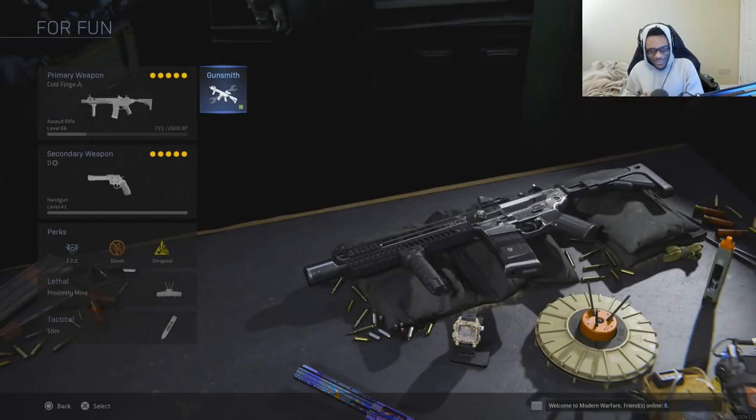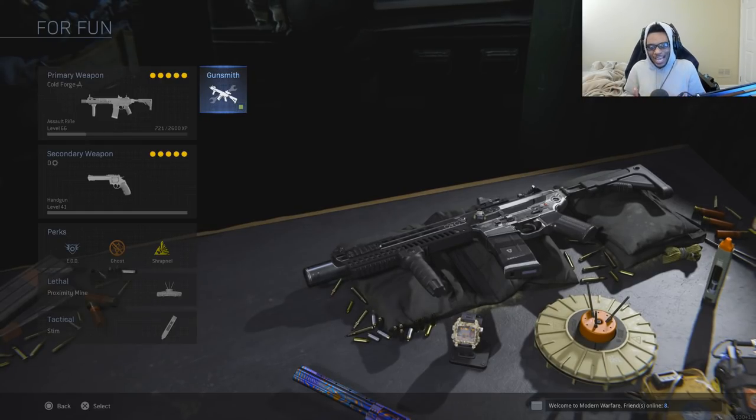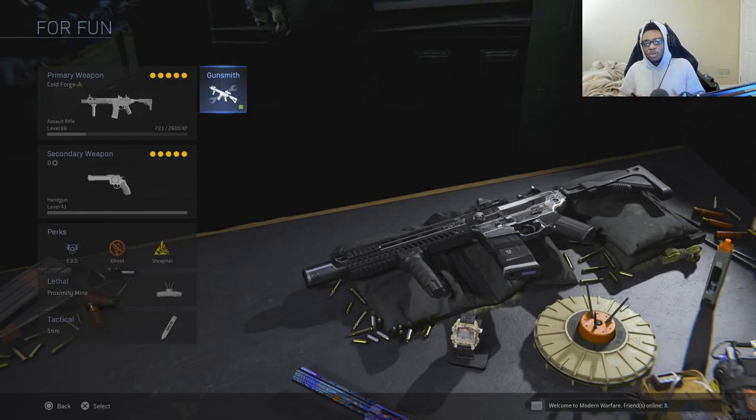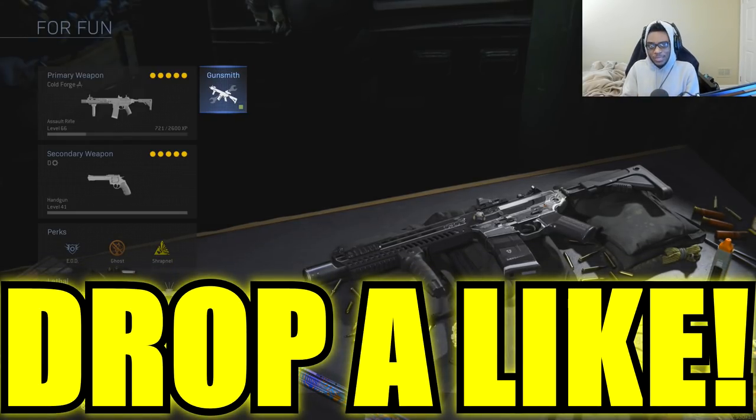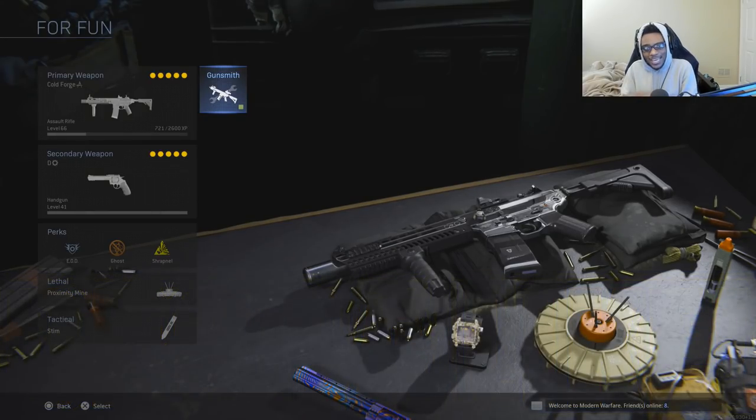Yo, what's going on YouTube, it is your boy Ears — hope you guys are having a great rest of your day, whatever time it may be. We're using a weapon conversion that I don't know why I haven't made a video on, considering the fact it was one of my favorite weapons in Call of Duty: Ghost, which is one of my all-time favorite Call of Duty games. We're going to be looking at the Honey Badger, which is a weapon conversion you can make out of the M13.